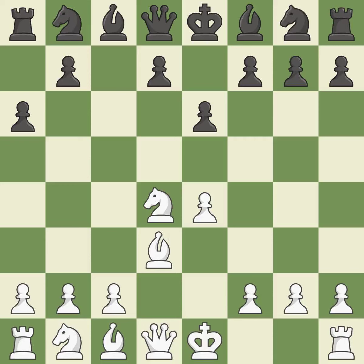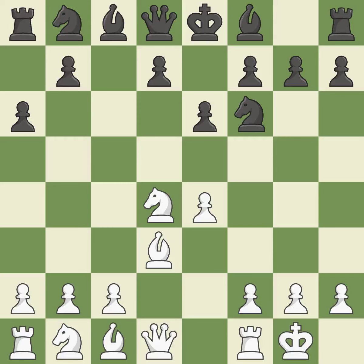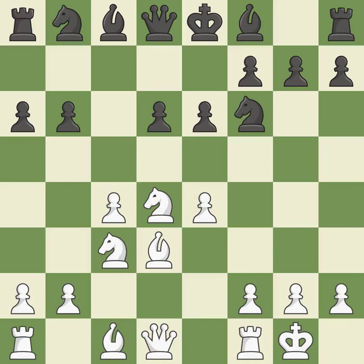Bd3 supports the e4 pawn; if the e4 pawn ever moves, the bishop on d3 will be attacking black's king side. The e4 pawn is attacked as the knight moves toward the center on Nf6. Castling gets the king out of the center and activates the rook. The d6 square governs the development of the light-squared bishop and the e5 and c5 squares. When c4 moves into the center, it takes over control of the d5 square and gets ready to advance the knight behind the c pawn, moving it out of its beginning square and into the action.